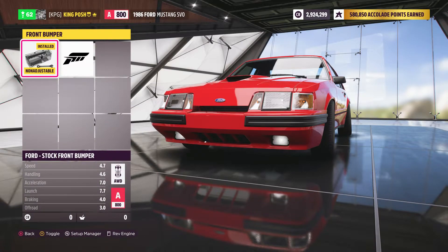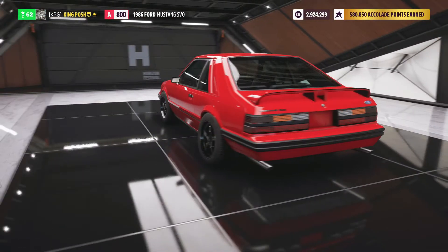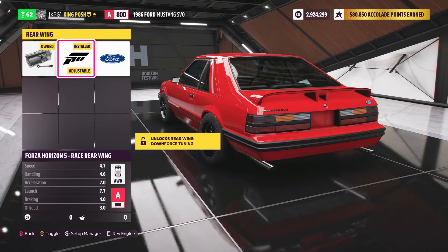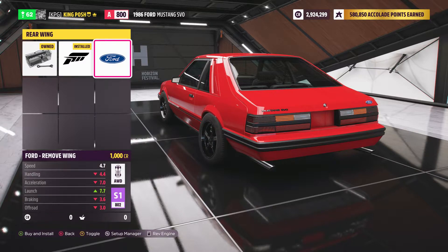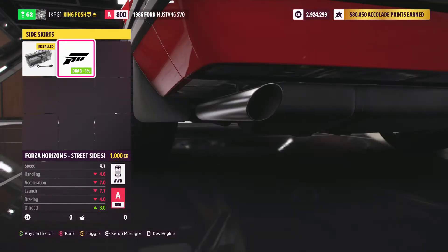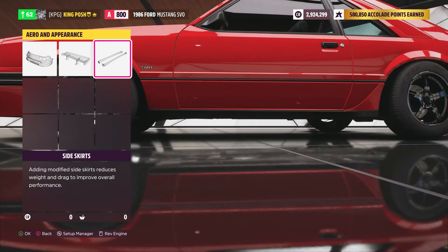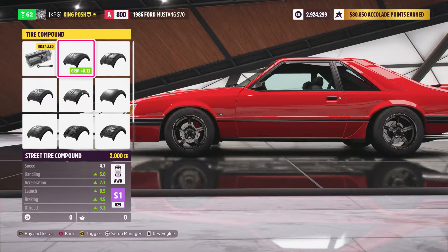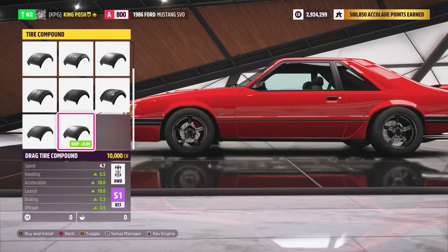Not much for bodywork on here — these are your options. I went with this one. The stock one goes to an S1 802. I would just have to remove some slight components to bring it down to A class if I really wanted to, but I went with this — it just looks better. It looks like the 95. You also have this option as well, and then there's mud flaps. That's it — just mud flaps. But you can have the mud flaps on and still keep it in A class, so that's really nice.